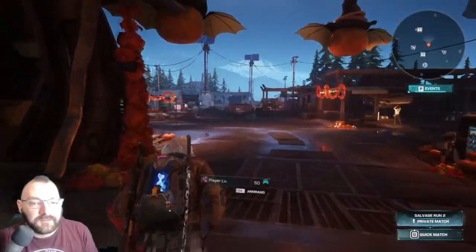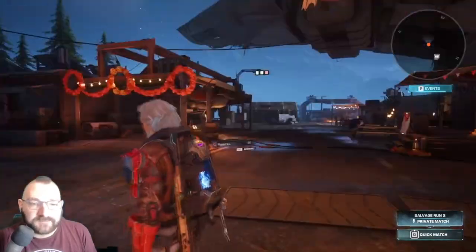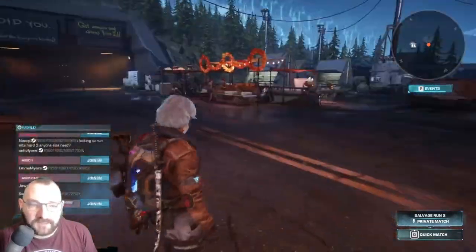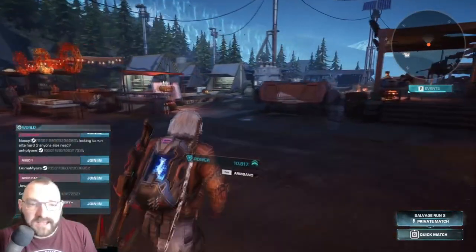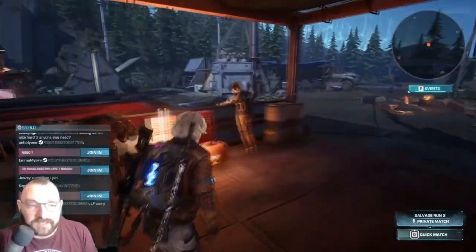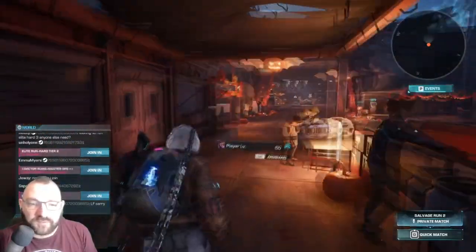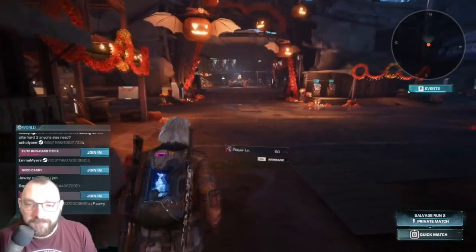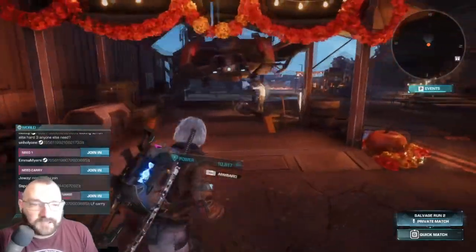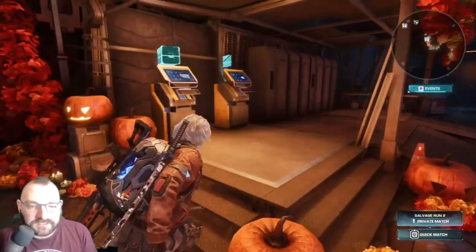Once you're done with the tutorial, you are going to be greeted with this place. Explore this place, and the reason why I say that is because there are going to be some memory fragments hidden around here. Where they're hidden is random, so what's hidden for me may not be hidden for you and vice versa. Same as drop rates - drop rates are all random. So when you first get here, explore the area and get to know the place.